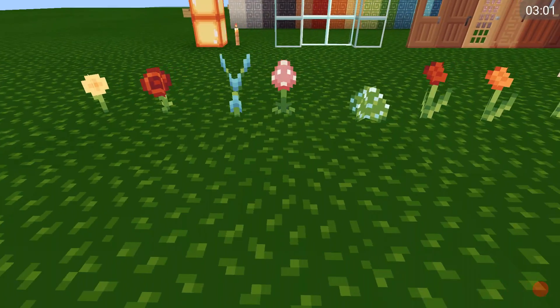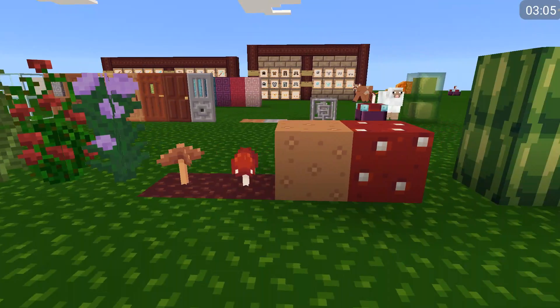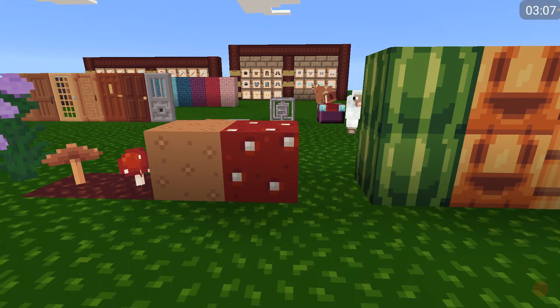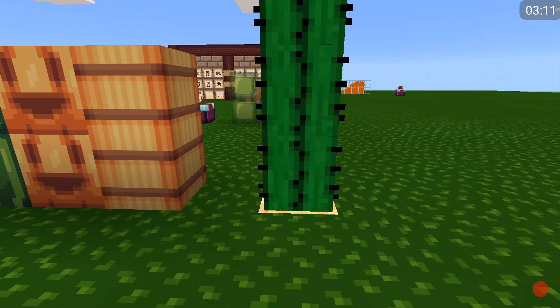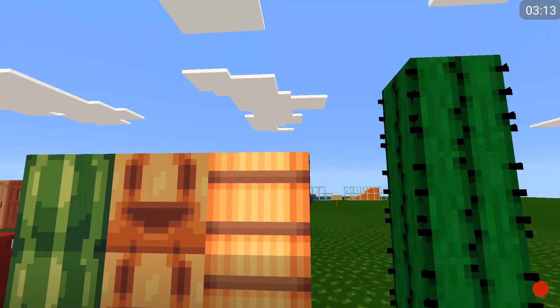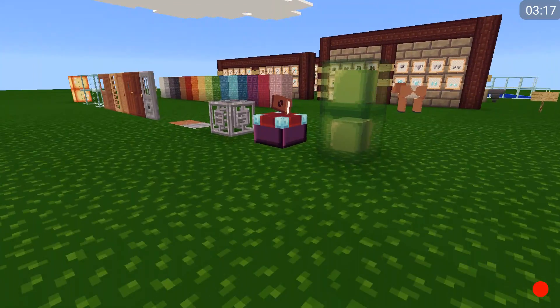Let's get over to flowers. Now we have mushrooms, melons, pumpkins, and hay. And then cacti are the same as the original Minecraft.